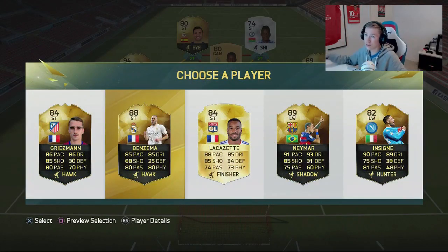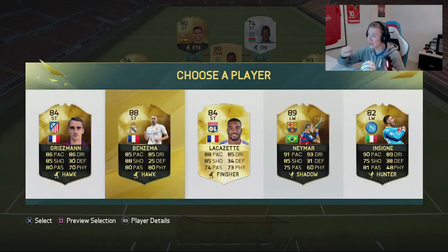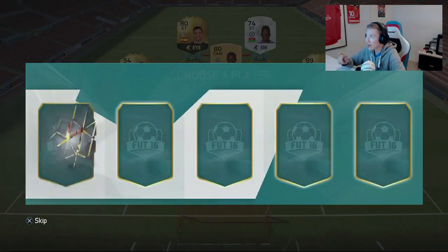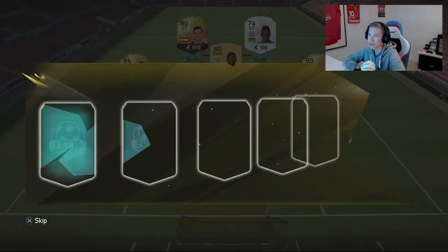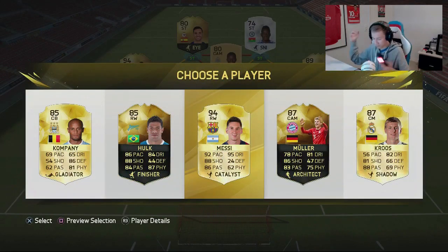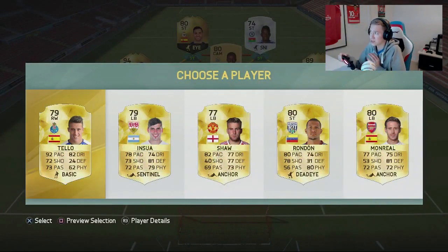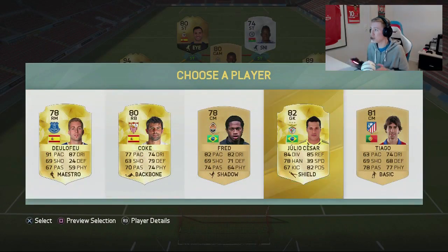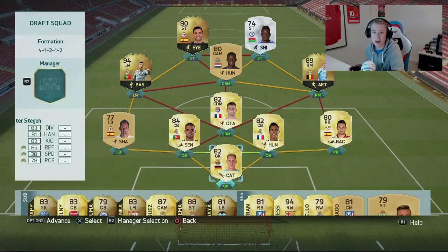This draft just got a lot better in just a few seconds. We have in-form Neymar and in-form Griezmann - but I'll go with in-form Benzema, 88 rated. We also get a much better left back. Right now we just need a right mid and a CDM. I'll go with John Fran there. Then we get freaking Messi - I have not created many FUT drafts this year but I believe this is pretty good. We get a CM and then Castor for the final spot.